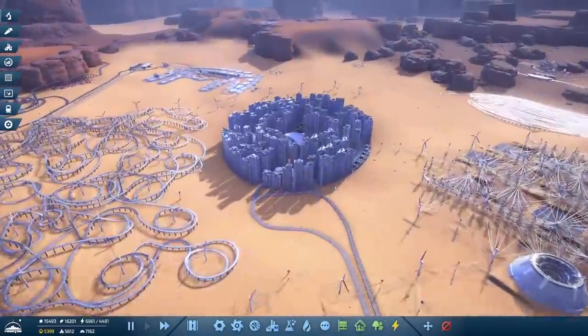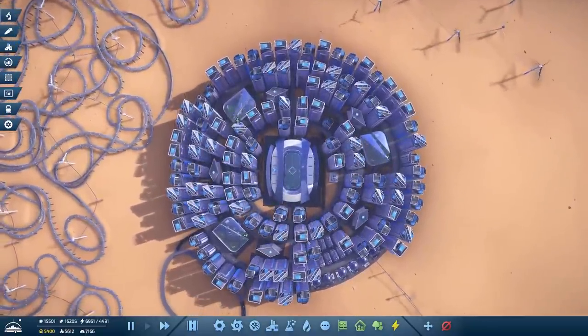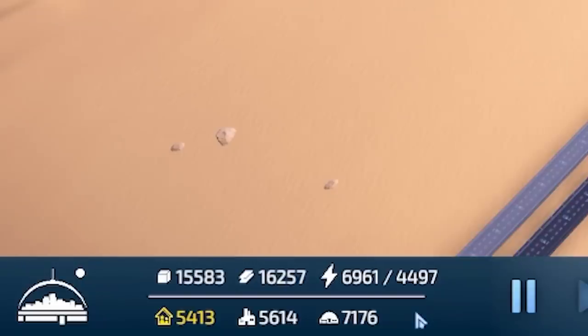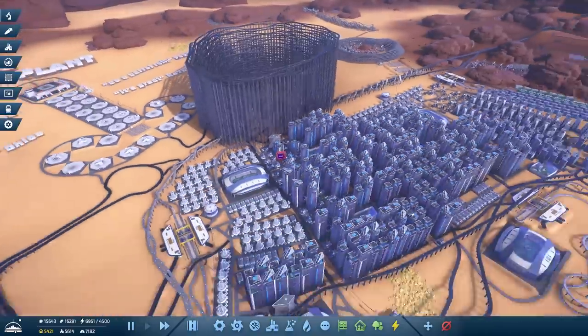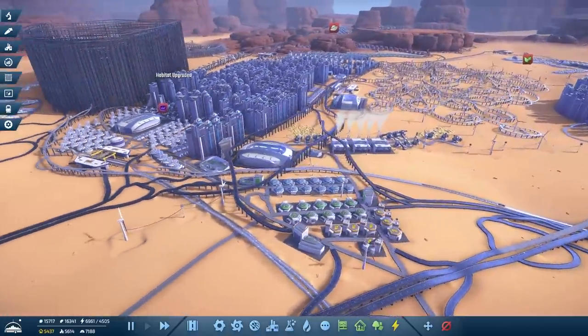Last time we added a load of new housing areas — we added this circular area which was actually pretty efficient. If you look in the bottom left we have way more housing than we have jobs finally, although we're just waiting for people to move in. Each G-wagon contains a person so that's going to happen very quickly, which means we need to work on some other things.